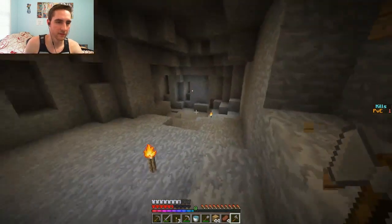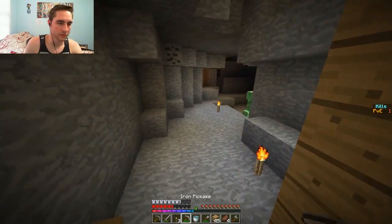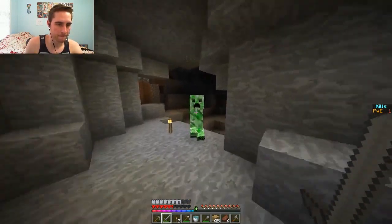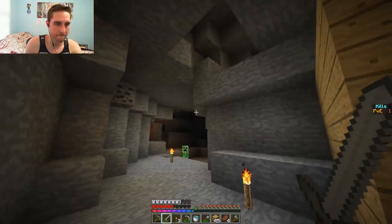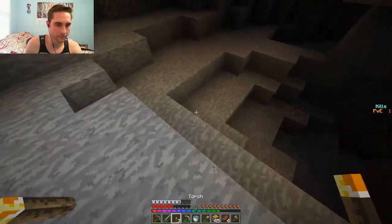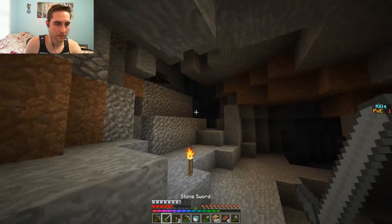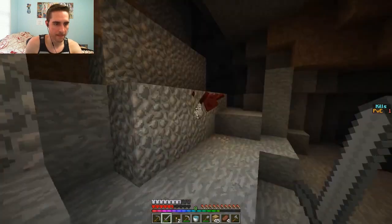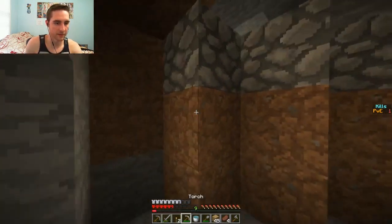How much gold do you all have? I have seven, I've got six. Do you want to meet up and give Dylan his apple? Yeah, I'm a little bit further down. Come to me, I'll hand you the gold. I want to dig around this lava pit over here. I'll drop the gold right on the floor - you'll see it over there.